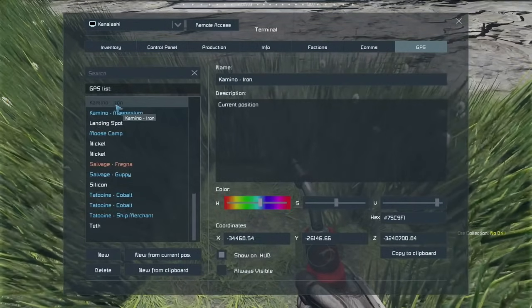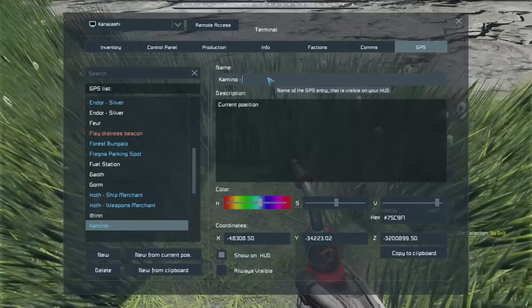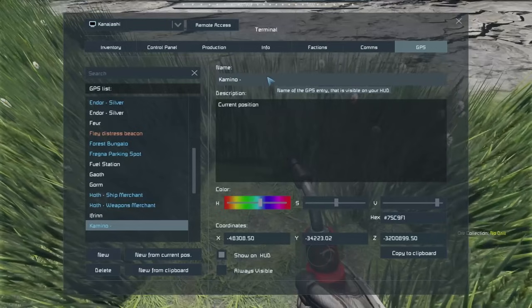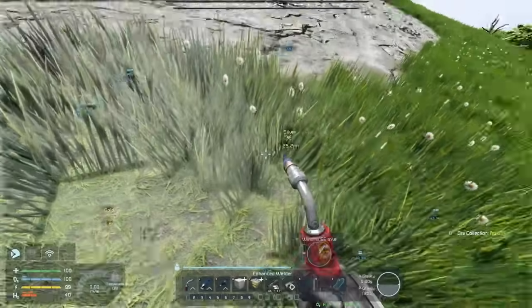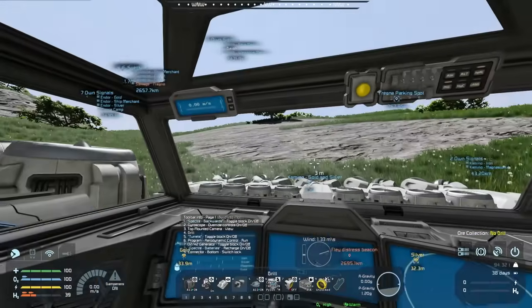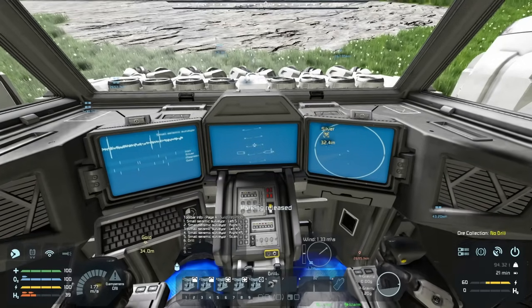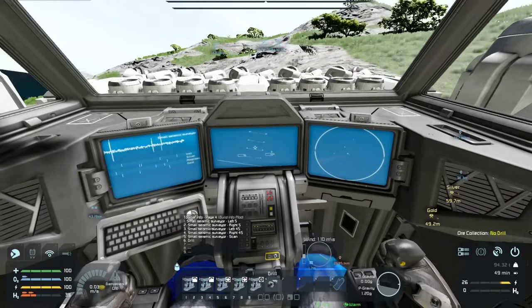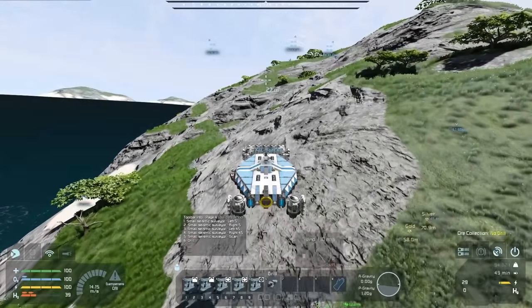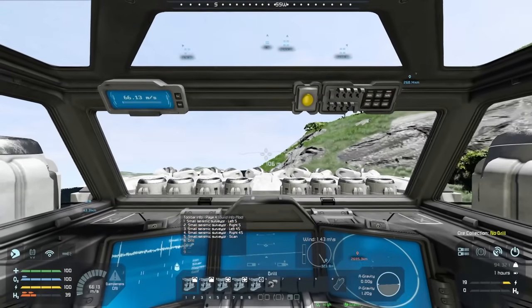This island — I'm calling it Camino. I mean, it's not supposed to have landforms, but it's the only Star Wars water planet I remember. Gold and silver — hells to the yes! Checking the other seismic result: that one is magnesium, and it should be on land as well. That's really good. I might have to come back to this island — it's a really tasty island with gold, silver, and magnesium.